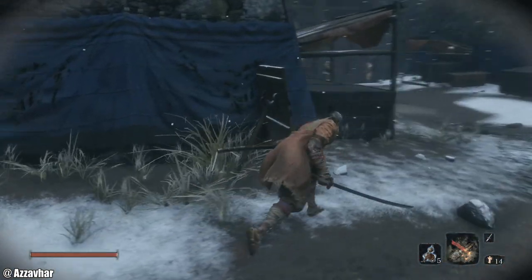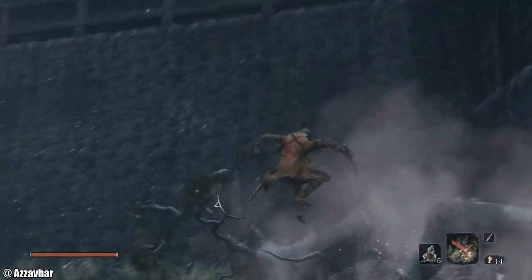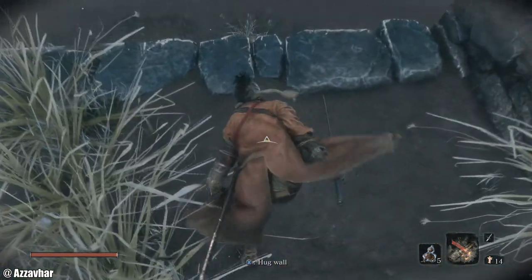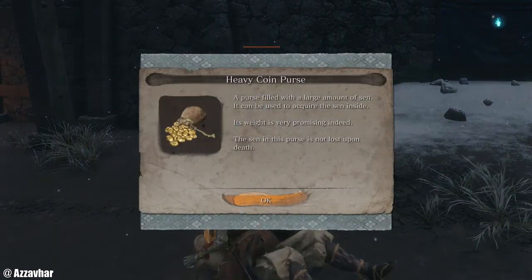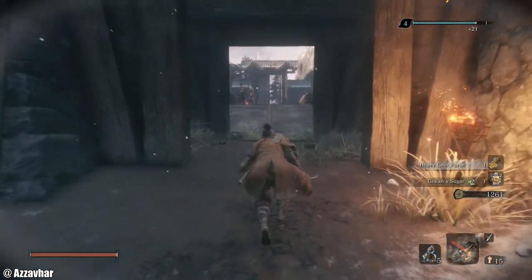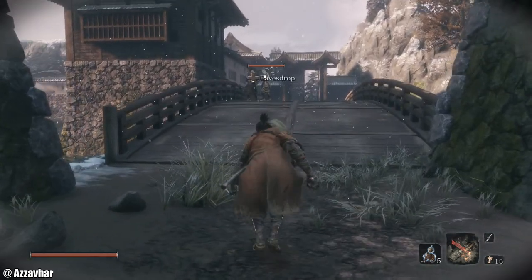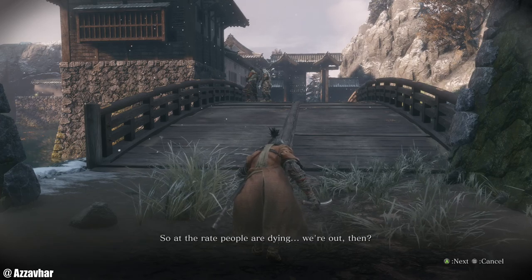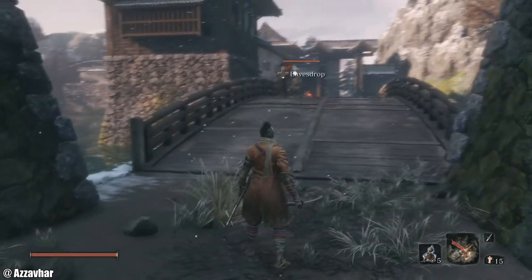Next we're going to try and eavesdrop on a conversation to progress a quest, just around here. This bit can be a little bit spicy — it's got a Shinobi Hunter as well as an additional enemy. I'm going to try and get a stealth kill on the Shinobi Hunter if possible. Heavy coin purse, which is always good. These enemies progress the quest so make sure to stealth up and head on over to them — press down on the D-pad to eavesdrop. Basically they're talking about not having enough salt: they use salt for purifying the dead and for cooking. We need to give that information to the merchant we spoke to earlier.